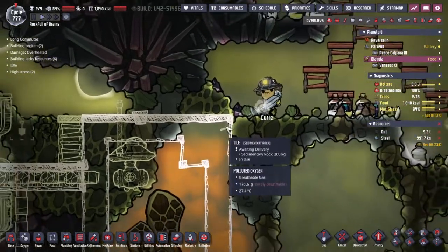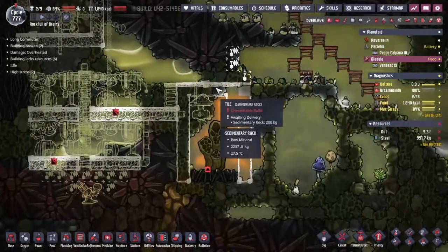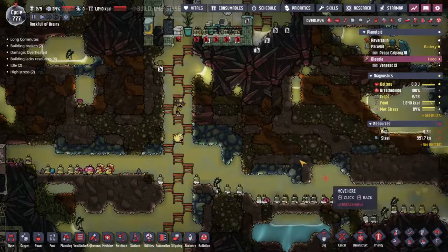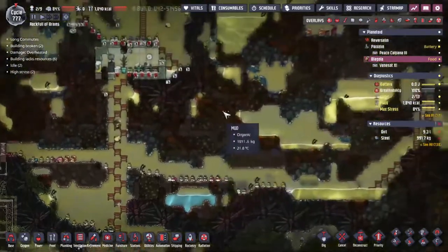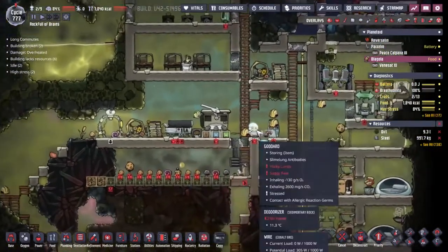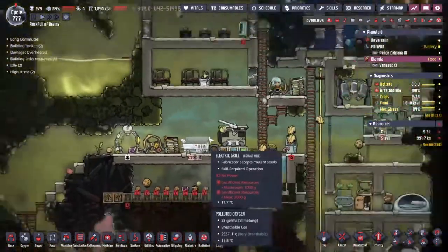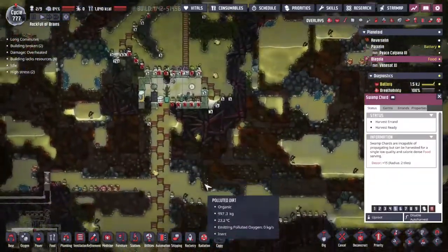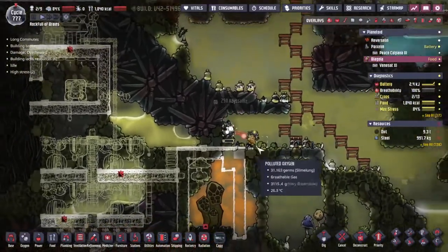This is why Curie has been given such a very restricted dig order — she comes along, builds this tile before opening up to the base at large. We can corner-build through a couple of blocks so this should be very safe. Once she's got that built, I just take out a few more tiles and make our way across the top. We need a carbon scrubber down here to turn things over nicely and make sure all the carbon dioxide that the natural gas generators produce can actually be cleaned up.